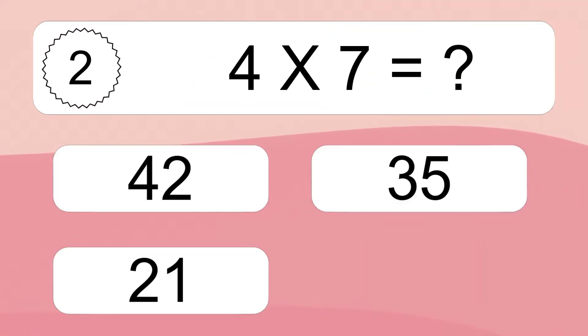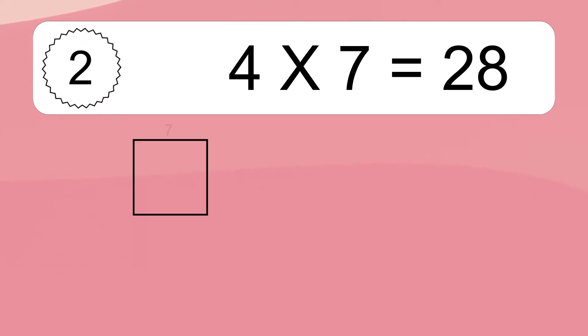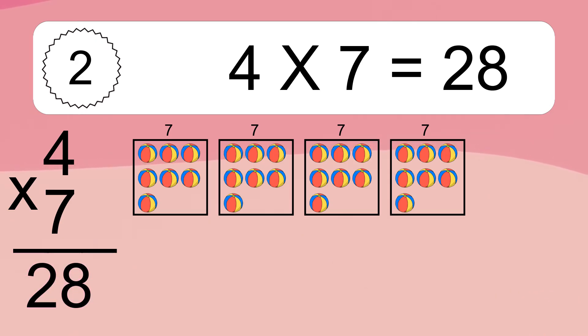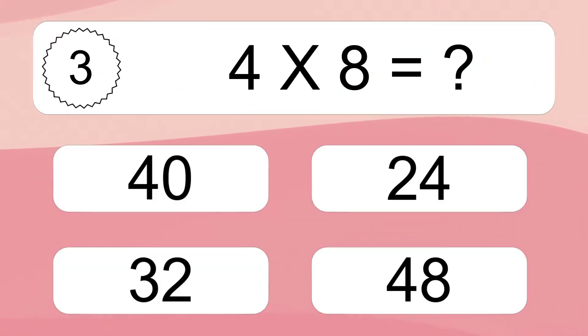4 times 7 equals what? 4 times 7 equals 28. We have 4 boxes, and each box has 7 colorful balls inside. If you count all the balls in all the boxes together, you will have 4 times 7 balls. This equals 28 balls.